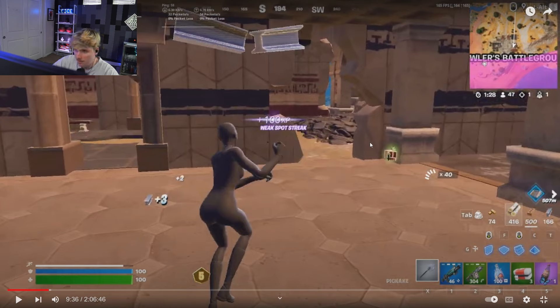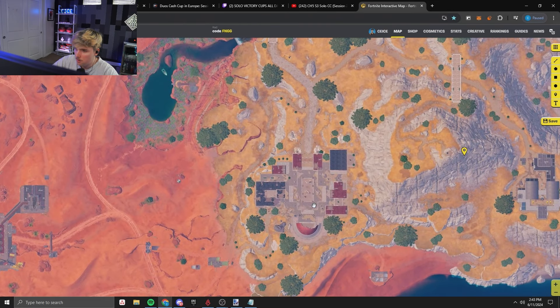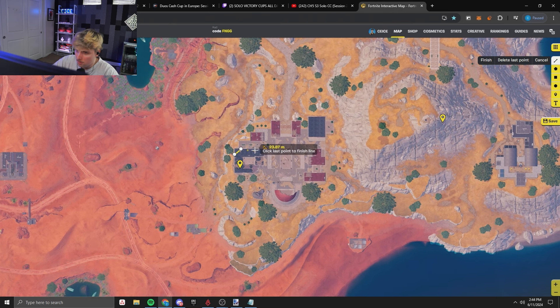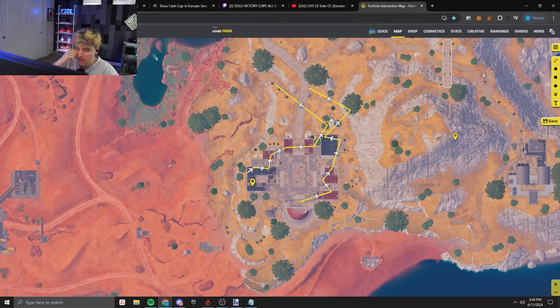If you want to learn the metal and learn how to loot this spot the best, if you keep pushing it every game, go watch pros like Sphinx and Threats — or whoever lands here. The best pro teams in cash cup finals landing here will have the fastest loot route, 500 mats each. If I wasn't a pro and I wanted to copy somebody, I would go watch a VOD of an EU or NA team and one-for-one copy their drop and loot route.